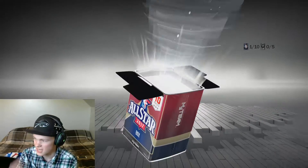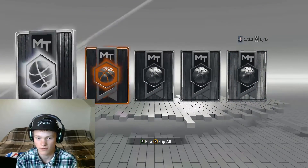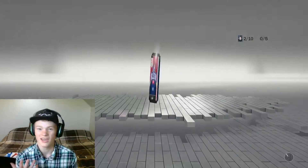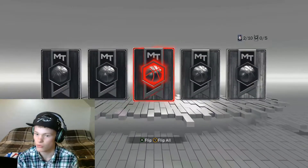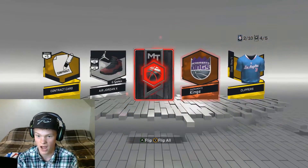Here we go with our second box. Hopefully we can get something good out of here. The first bundle was pretty dry — we got an emerald, but you gotta give me more than that if you want to prove your packs are better than Madden's. Oh, we're gonna get a ruby — that's actually pretty fire for our team right now.